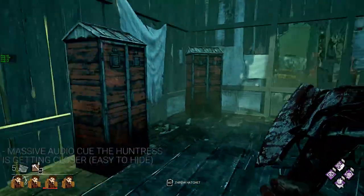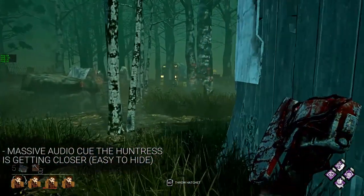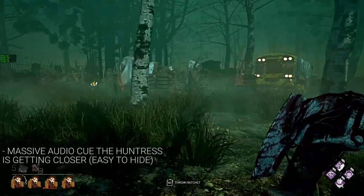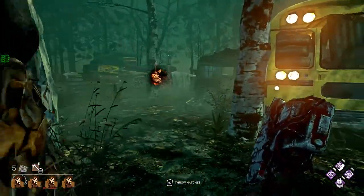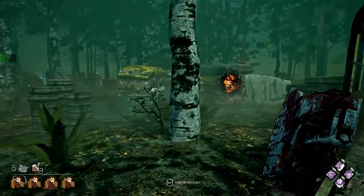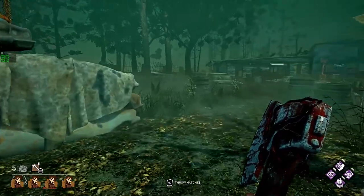She has a giant humming radius which makes it very easy to hide from Huntress - this is probably one of her biggest weaknesses. People are given a very, very large warning that Huntress is coming, so it's very easy to hide against her, which is why I think Whispers is a required perk on her.